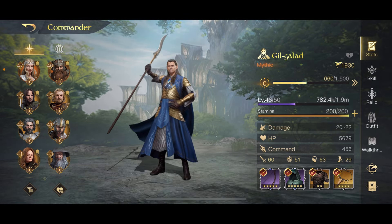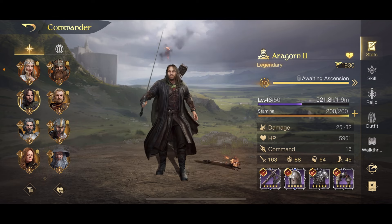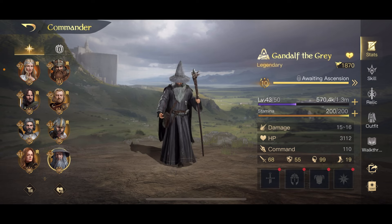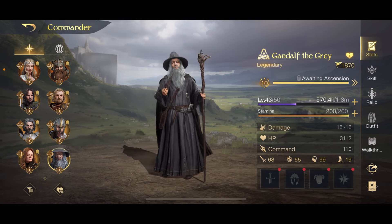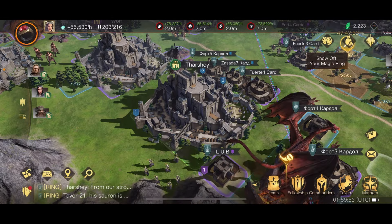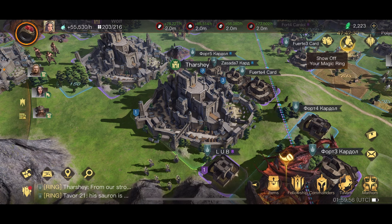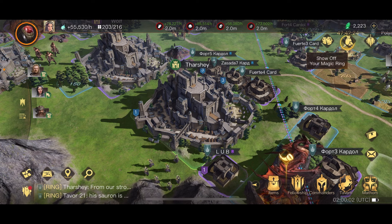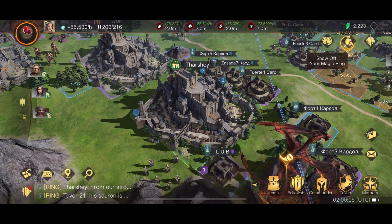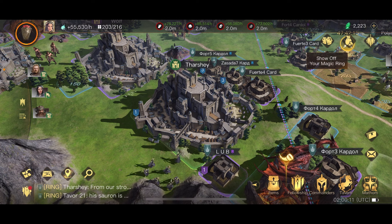The best accessory for a damage commander is definitely the Palantir of All-Tanks — it gives commander attack +16 and commander focus +2, so it gives you a lot of commander attack and commander damage. The second best accessory if you don't have that is the Drums of Baradur — it's not as good because it gives you more commander focus than attack, and you want all the commander attack you can get. The Palantir gives more commander attack and better commander damage, so it's on a higher level.